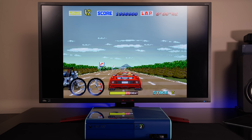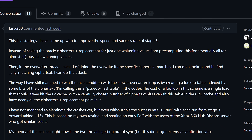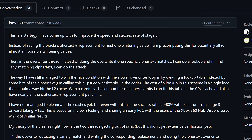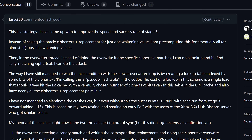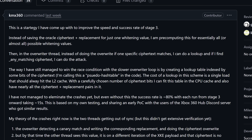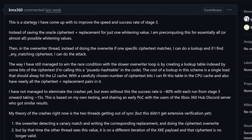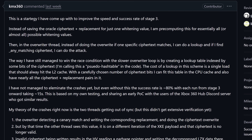This 1.2 Bad Update has been the work of a developer known as KMX360, and according to their write-up, they say: instead of saving the Oracle cipher set and replacement for just one whitening value, they are pre-computing this for essentially all possible whitening values. Then in the overrider thread, instead of doing the overwrite if one specific ciphertext matches, they do a lookup, and if any matching ciphertext is found, they do the attack. By creating a lookup table indexed by some bits of the ciphertext, the cost of a lookup is a single load that should always hit the L2 cache. With a carefully chosen number of ciphertext bits, this table fits in CPU cache with nearly all ciphertext and replacement pairs. They have not managed to eliminate crashes yet, but the success rate is still approximately 80%, with each run from Stage 3 onwards taking approximately 15 seconds.